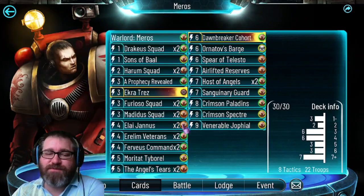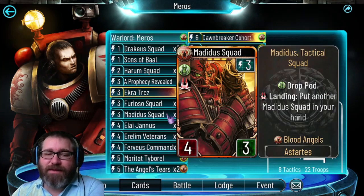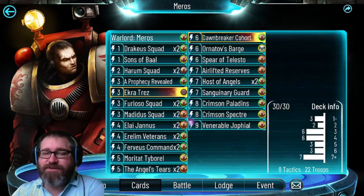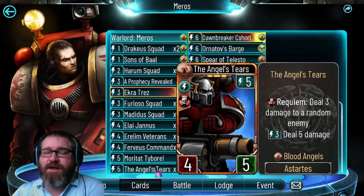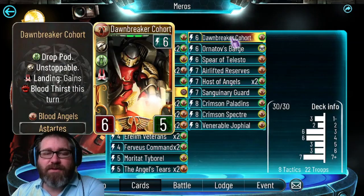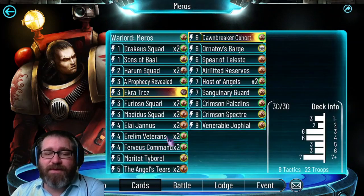Angel's Tears is a two-of - as far as epics go, that's probably the only epic you really need. Meditis helps, and Alia Janus is good bait, but Angel's Tears is Requiem, it's damage, it's end-game potential - you want two copies in any Blood Angels deck. Dawnbreaker Cohort is another bait card but it's powerful: if your opponent ignores it, that's 12 damage. If they don't ignore it, or Furvious Command means they don't get the chance, that's 12 flanking damage.